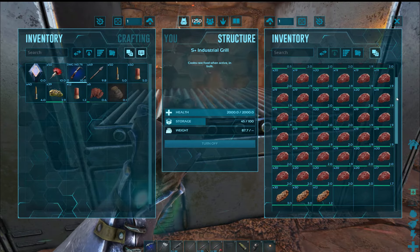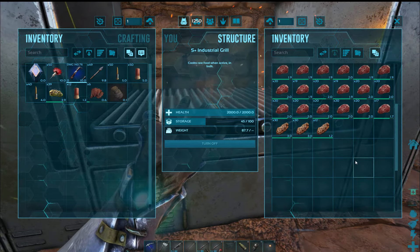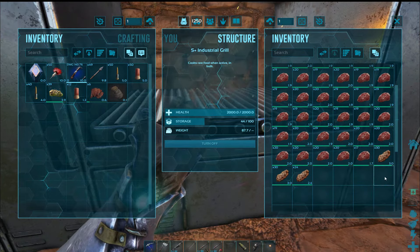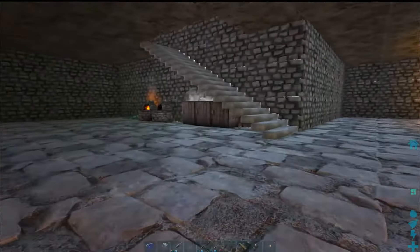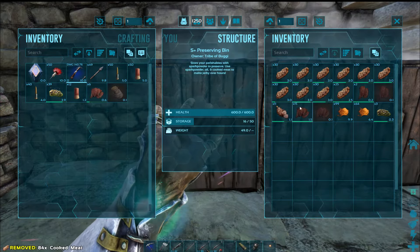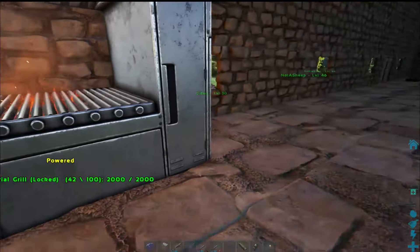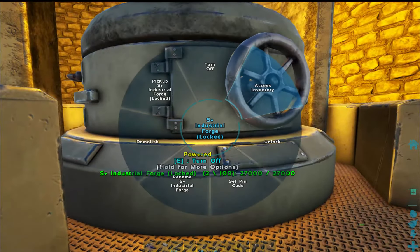You could probably pop a bunch of prime in there, let it cook up, then pop a bunch more prime in there. The spoil timers are still running pretty fast, but it's crafting that stuff really, really fast. It looks like it's halving the amount of time it takes to spoil the meat — the timer was at 9 minutes when I put it in, and when I took the cooked meat out, it went up to 18 minutes. So it's obviously halving that amount of time.